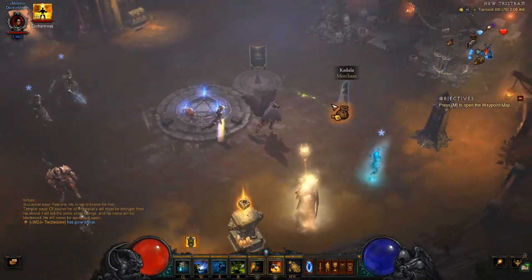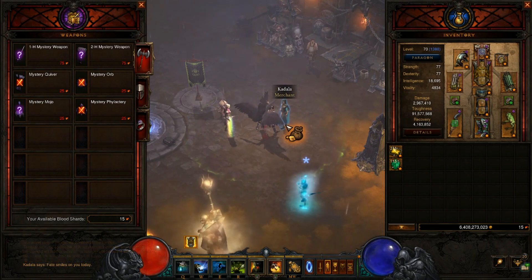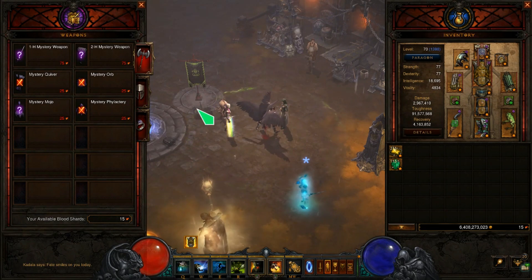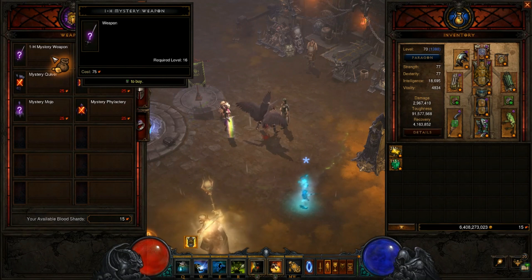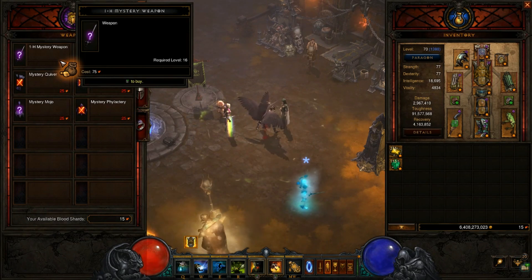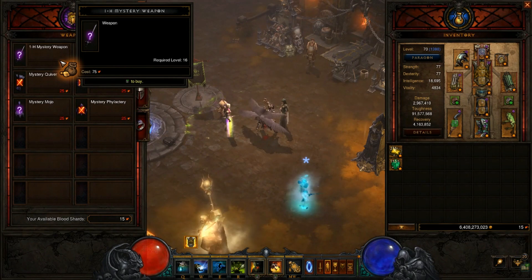Starting off with Kadala, this is an NPC that you're going to be interacting with a lot in this game. It's pretty much a gambling NPC - that's the best way to describe it. You gamble with her. Luckily it's not necessarily gold, so you get to keep all of your gold, but you gamble these resources. You can see you can gamble 75 of these resources to get a random one-handed mystery weapon, and you can get rare items or get lucky enough to get a legendary item, an ancient legendary, a primal legendary, or magic blue items. That's everything she can give you.